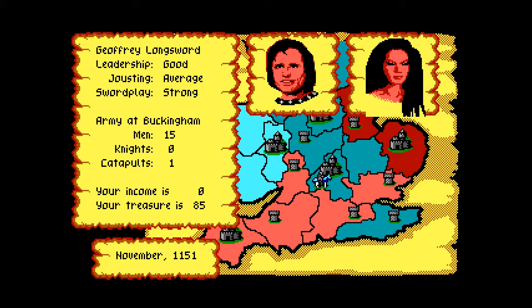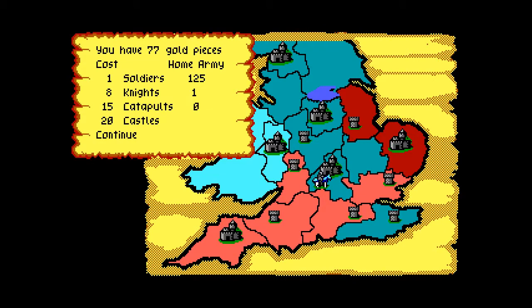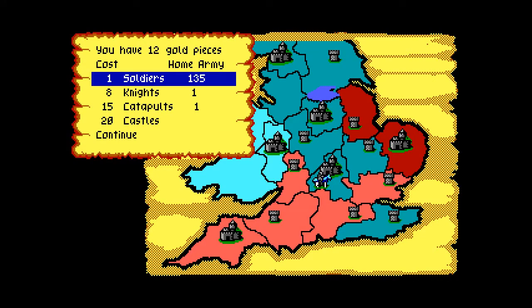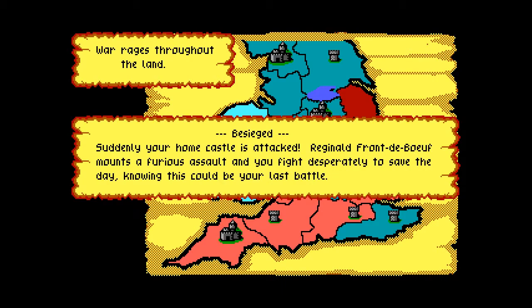Look at all that treasure — why don't we pour that into soldiers? I usually don't buy knights. It looks like I'm going to put castles everywhere that I have a territory to prevent attack. When I moved upward there and put the castle above me, there was this lake I went through — that isn't a lake; I know it's colored like one. It's actually Sherwood Forest, and you can request Robin Hood's help from there.